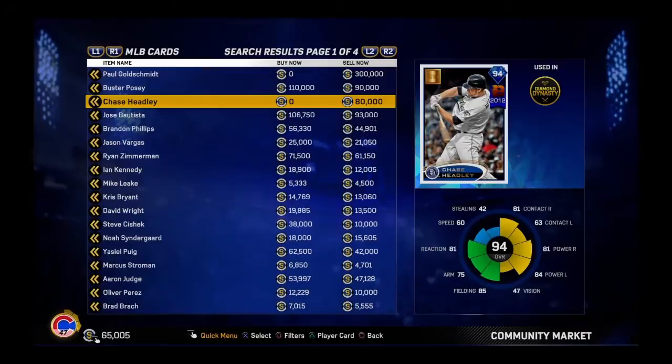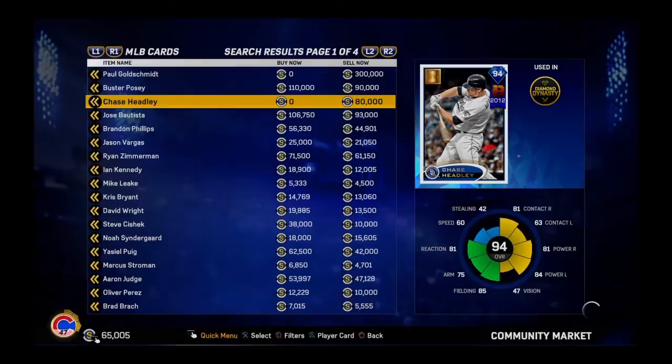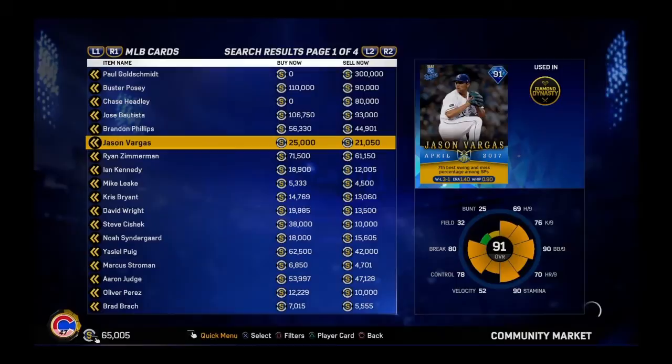The first card is the 94 Chase Headley. There are so many cards, so I'm going to be skimming through these. The 94 Chase Headley is a solid card with decent power, just like the 92 overall from last year in MLB The Show 16. Decent fielding and he's got two quirks.